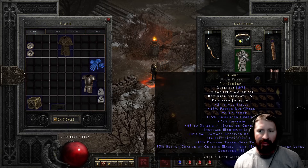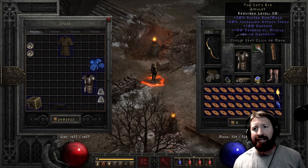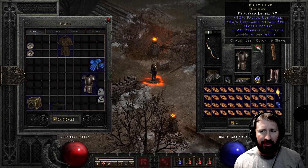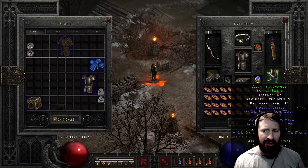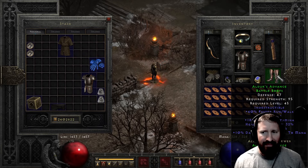Cat's Eye - 30 fast run walk, 20 IAS - not much with this build. I'm just trying to get that poison applied to the arrows. The problem is multi-shot still does three-fourths weapon damage, so I might not use multi-shot. But I think I will at first. Alder's Advance for the run walk. Ravenfrost. Nagelring for the mana per kill, some IAS, and a nice dual-leach ring. Then I have a Torch and an Anni.